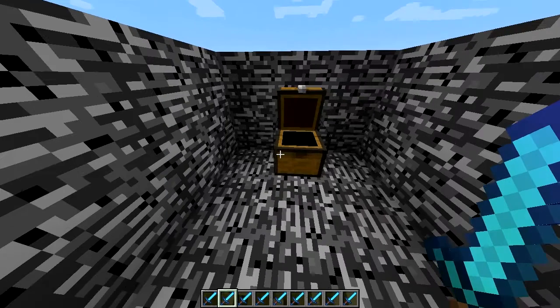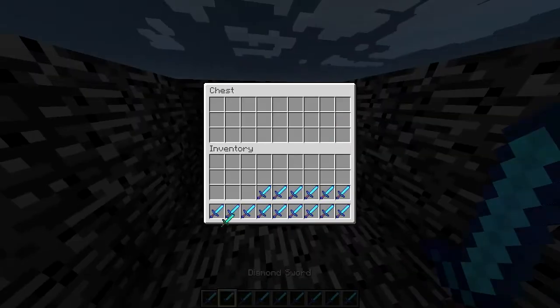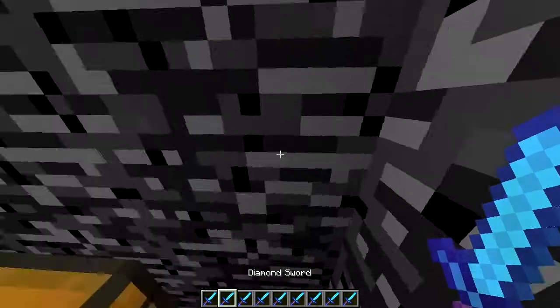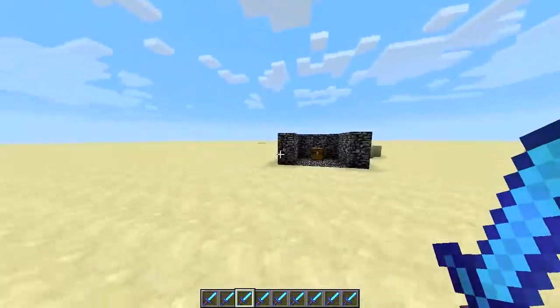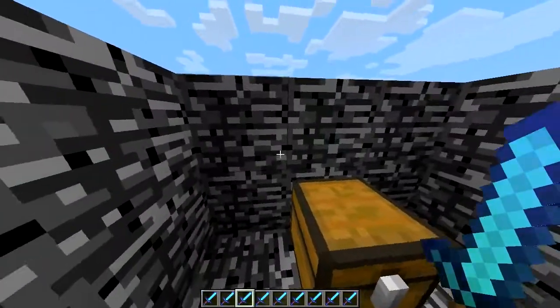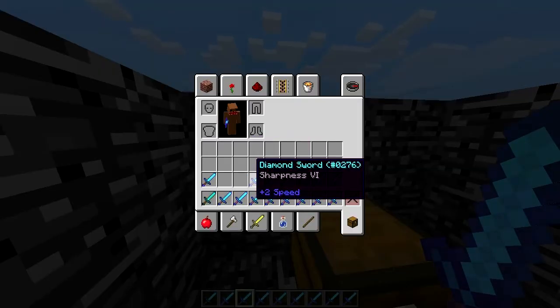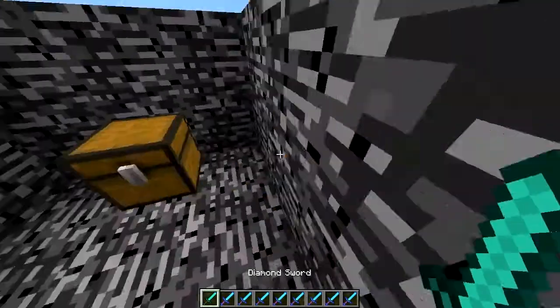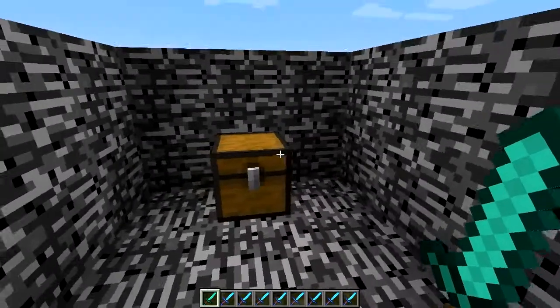Just a second. And you can see — I probably should use a different item that doesn't interfere with the field of view. You can see it's a completely refilled chest because it replaces the tile entity.